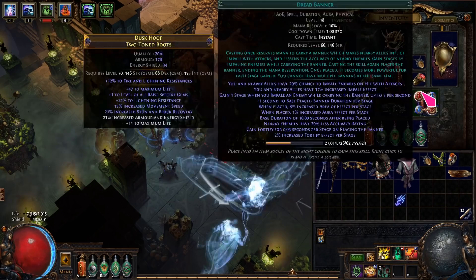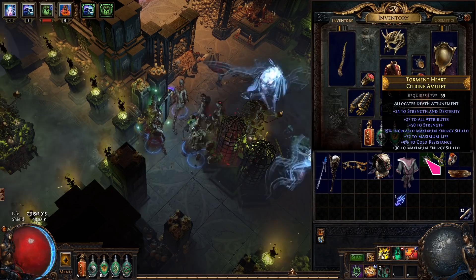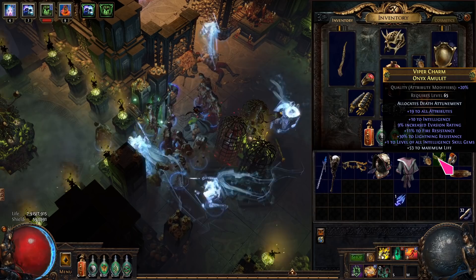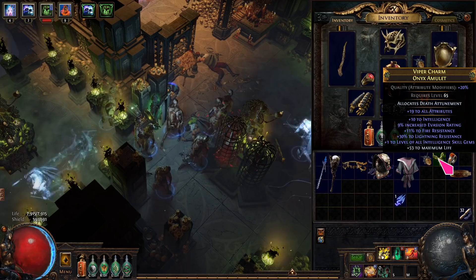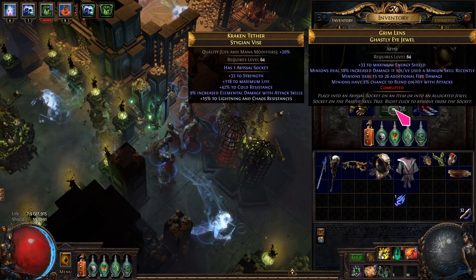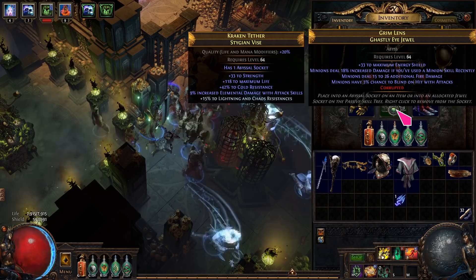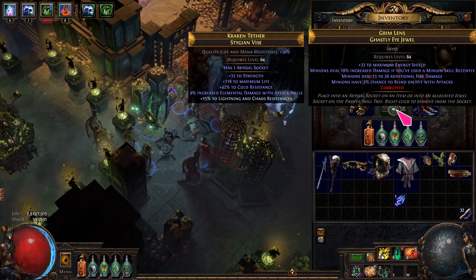A Citrine Amulet is recommended for dex requirements, but any base is fine. To min-max the passive tree, anoint your amulet with Death Attunement using clear, crimson and silver oils. You will need Hunter influence for +1 to all Int gems. For rings, I recommend Vermilion Rings — Coral is the next best. A Stygian Vise lets you socket a Ghastly Eye for more stats, but a well-rolled leather belt is almost as good. For the Ghastly Eye jewels, look for taunt and blind — this will add more defensive layers. Of course, damage and attack speed are always helpful.